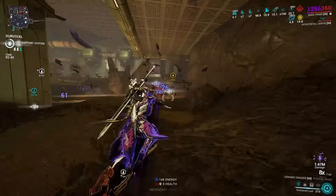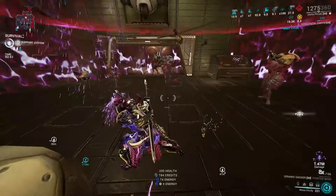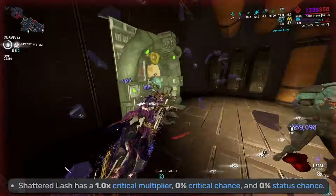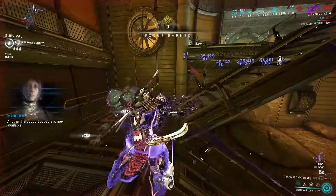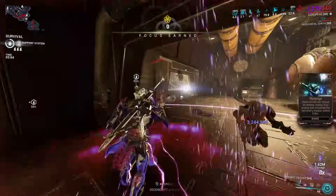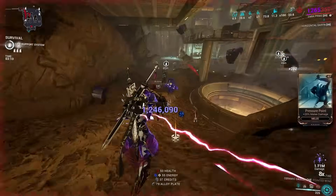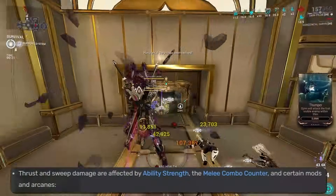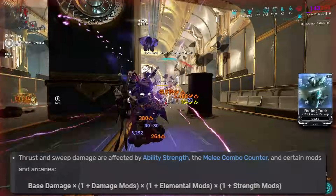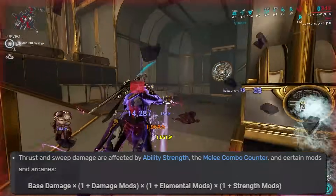While pseudo-exalted weapons inherit the stats of your melee weapon's equipped mods, they still have their own base stats that aren't shown anywhere. Unfortunately, Lash has a 0% crit and status chance with only a 1x multiplier. In the past, this was extremely limiting for Lash DPS builds, normally having to resort to things like Arcane Avenger for flat crit chance, but there is now a much better way to get around this limitation which I will show later. The damage of Lash is affected by ability strength, the melee combo counter, and certain arcanes. The damage calculation equation aims to maximize with the highest values available — no one stat taking precedence over another.